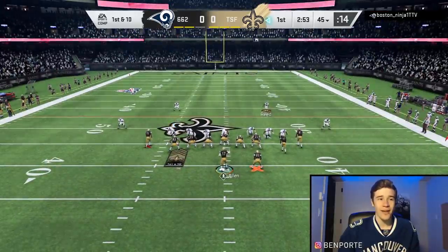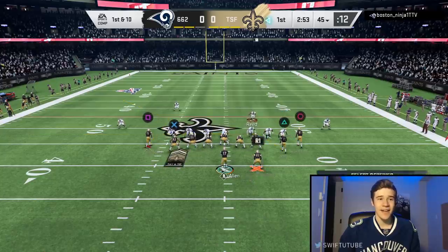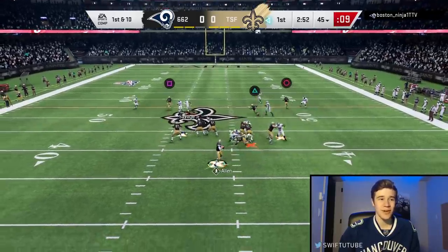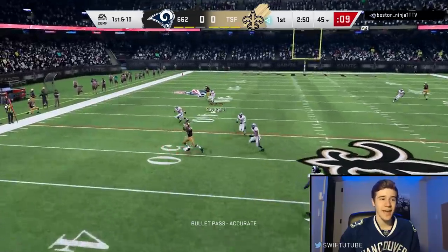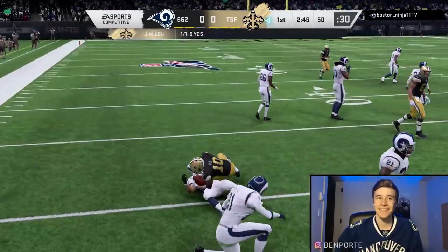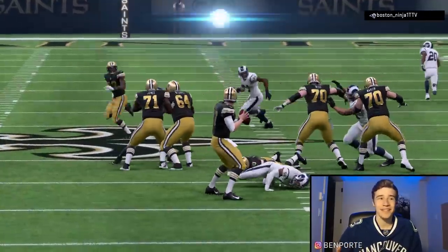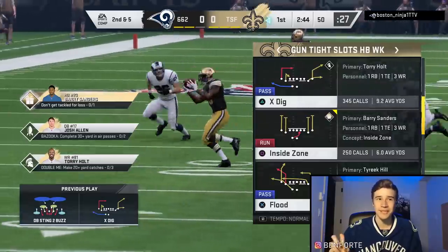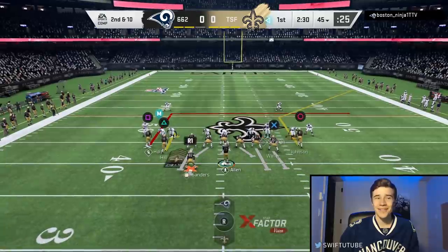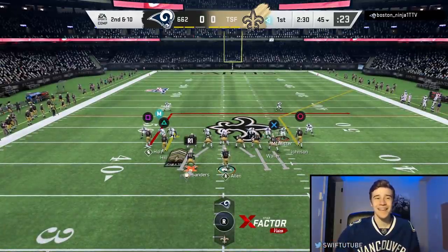Here we are starting on offense — we're going to have to sling the football to be successful. I can tell he's going to cover two. We hit our check-down to Tyreek Hill, he crosses midfield so we have to take a delay of game. That's going to put us in a tough second down and 10 situation after the penalty.